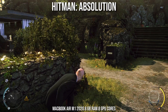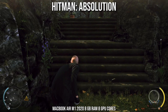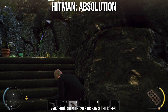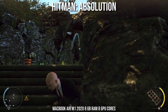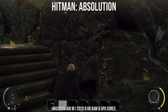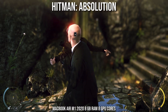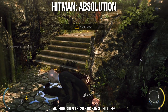Next up is Hitman Absolution. If you're familiar with the Hitman series, you'll know it is a set of third-person stealth games where you can approach levels in an open-ended way. Hitman Absolution is not the best game in the series, but it is the most modern entry that works well on Parallels on the M1 Apple Silicon Mac. It's running at 1600x900 at about 30 to 40 frames per second and performs very well. While it is possible to get Hitman 2 running, there are some graphical issues, so this version is recommended.